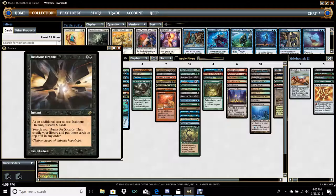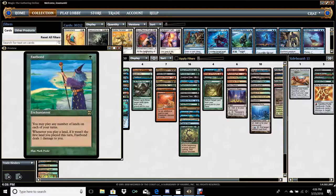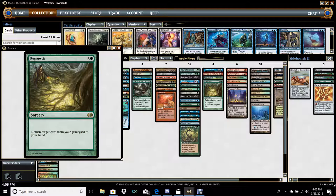Insidious Dreams is a beast in this deck. When you have Life from the Loam, ditching two to three land cards to cast this on their end step — because it is an instant — to stack your library is awesome. Typically you're only going to need one or two cards just to find a win con. Or if you're sharp, you can find something like Wheel of Fortune and then stack one to two remaining combo pieces you need. Then on their end step draw into Wheel of Fortune, wheel your hand — which should be pretty depleted — and draw into two of the three components required for the engine. The card is extremely powerful.